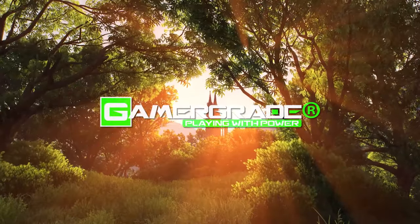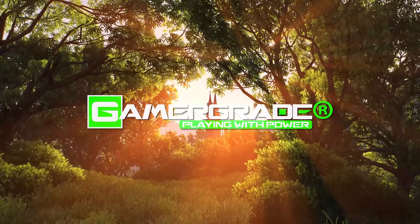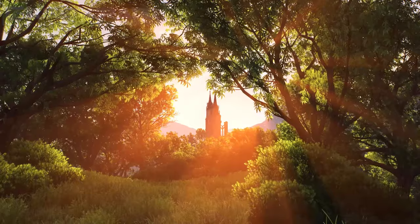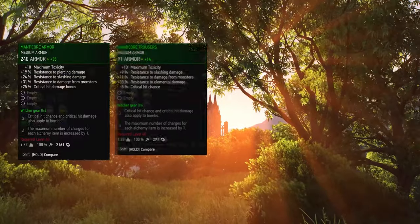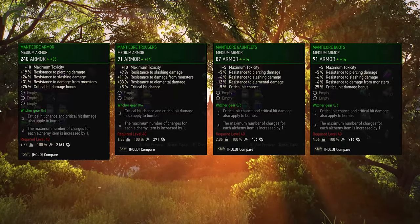The Manticore Witcher gear is only available at level 40 and cannot be upgraded. It's the only gear set in the entire game that increases Geralt's maximum toxicity level when equipped, by a total of 30 points: 10 points each for the chest and trousers, and 5 points each for the gauntlets and boots.